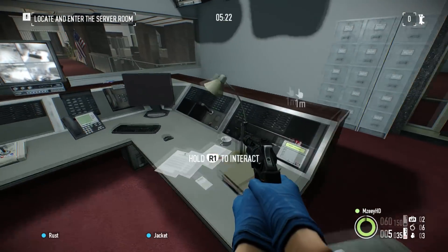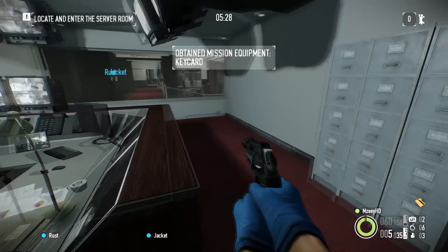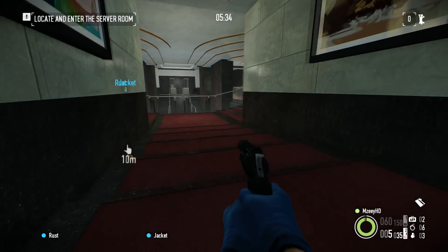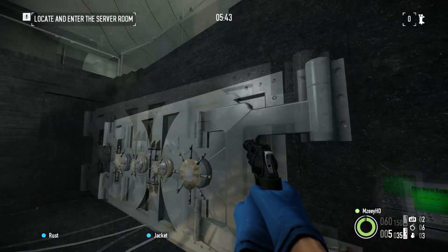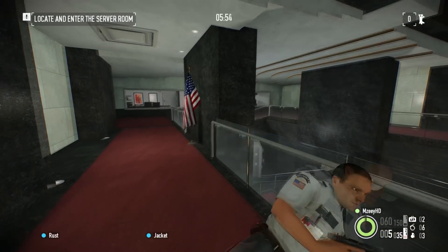Just remember that you can't put the key card in without interacting with this first, so it may take a few tries because you've got to find one first. There can also be one just here. Once you find the key card you have to come back to this bit and interact with it so you can actually put the key card into the vault. Make sure you don't get spotted by any guards.